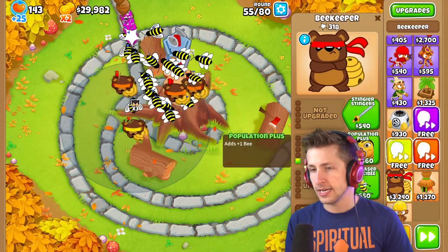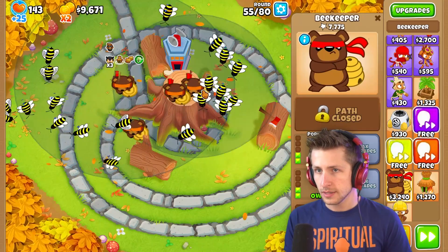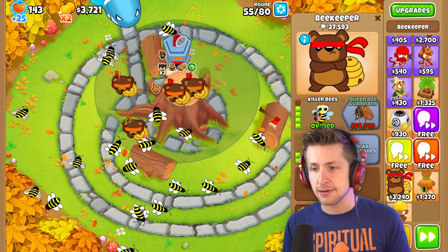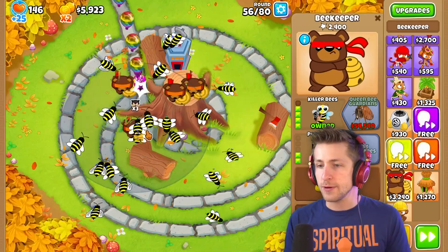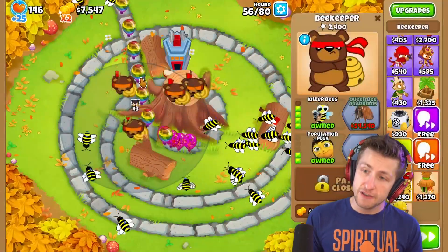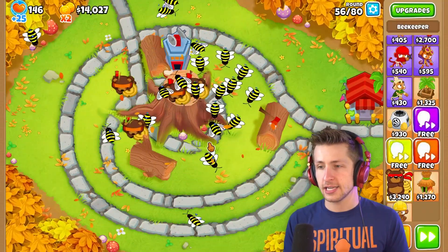We can go ahead and get another Population Plus, and then Killer Bees. Let's upgrade this and get this guy to Killer Bees too. This guy is the times three, so we have the three buffs from the middle path — Swarm Tactics. That's a 15% attack speed boost, which is really, really nice. Look at them all attacking crazy fast!